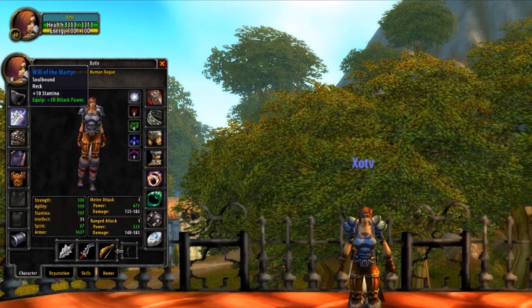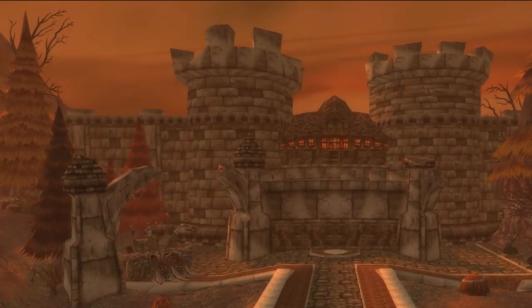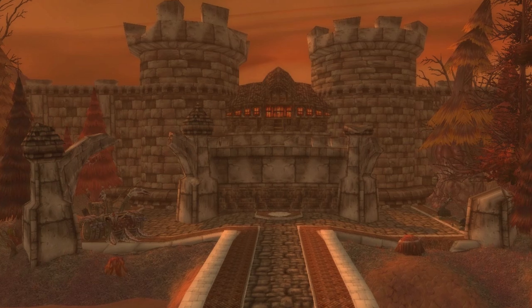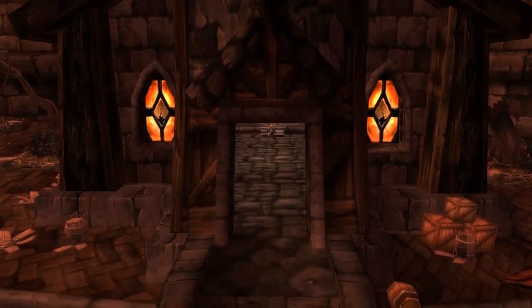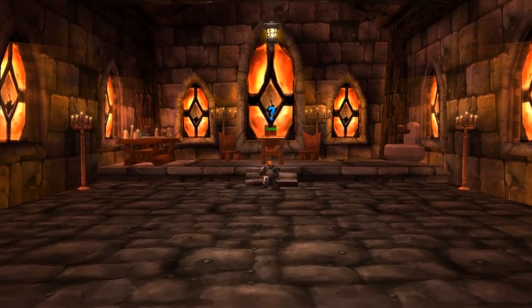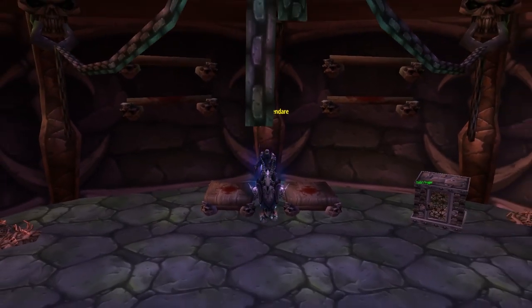Moving down a slot, we've got Neckpiece. You'll want to pick up the Will of the Martyr, providing 10 Stamina and a huge amount of Attack Power. To get this one, head to Stratholme — clear the Living Side all the way up to the final boss. Just before his room you'll find a small room with Malor the Xelius inside. Kill him and loot the small chest in the corner to get the Medallion of Faith. Return to the Undead Side, find Aureus in the chapel, give him the Medallion, then kill Baron Rivendare to be rewarded with the Will of the Martyr.